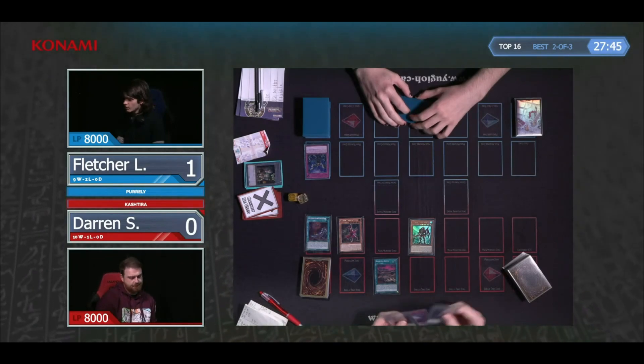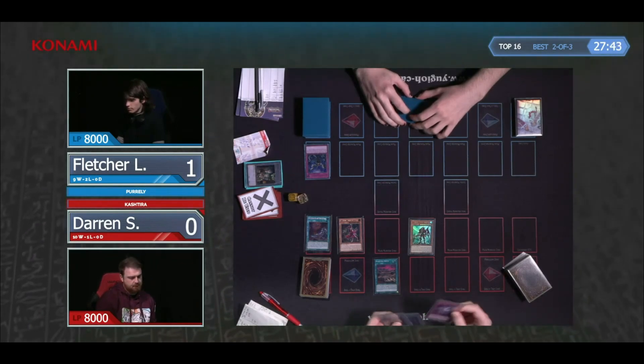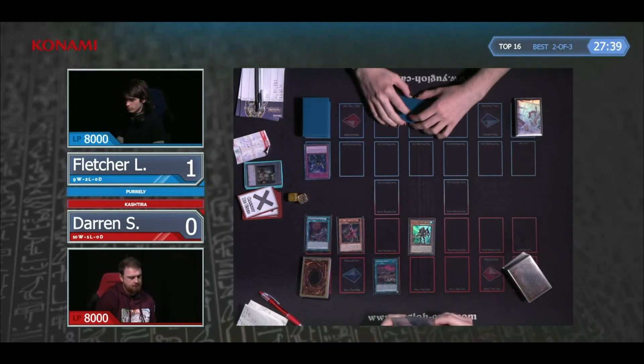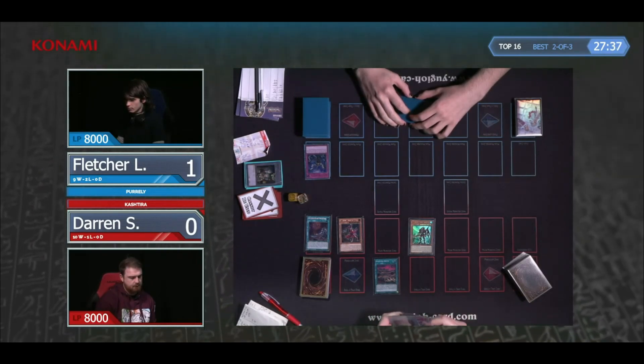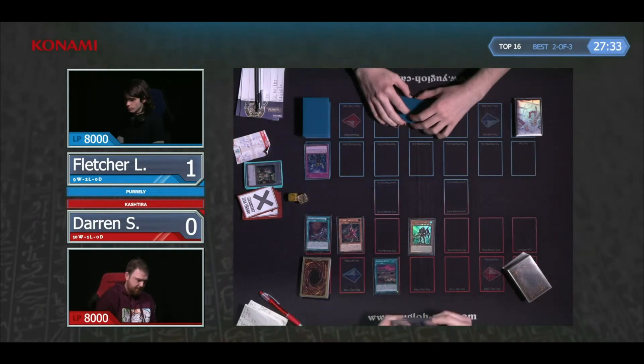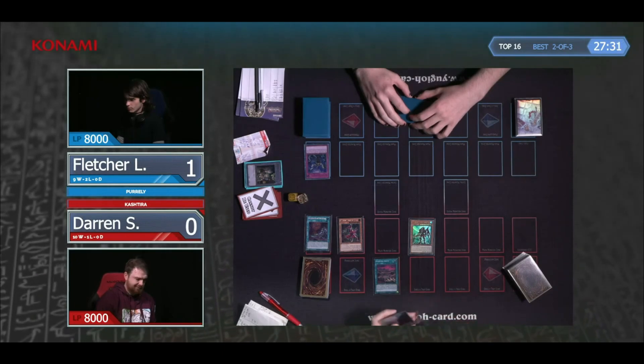You have to make a decision. It's really tricky in a game because you can't really tell — it's just your opponent's opening hand whether they have Nibiru or not. He's used an Impermanence here. It doesn't mean he doesn't have Nibiru.